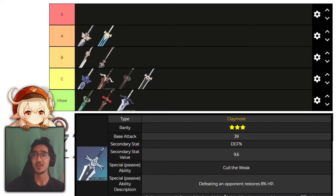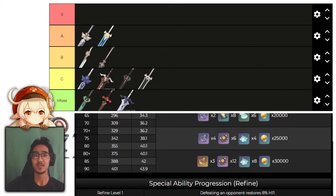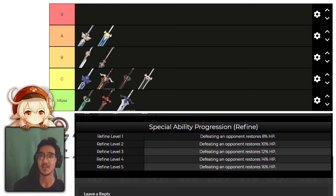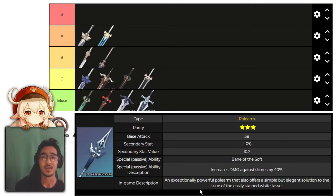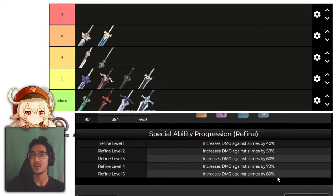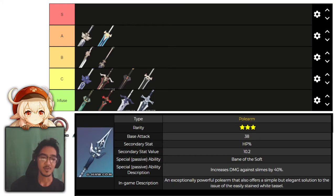Next, we have White Iron Greatsword. Defeating an opponent restores 8% of HP, going up to 16%. This one is another infused tier weapon — not good. Might as well just get a healer. No need for on-kill HP effects, and it also has defense percent as the main stat. After that, we have Black Tassel, which increases damage against slimes by 40%, up to 80%. Another no-brainer infused tier weapon — not good at all.